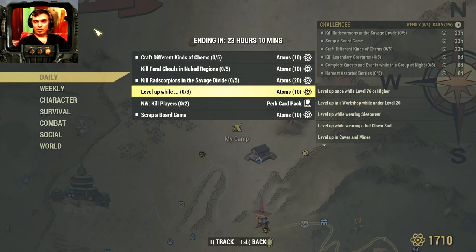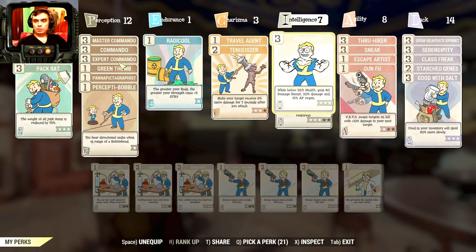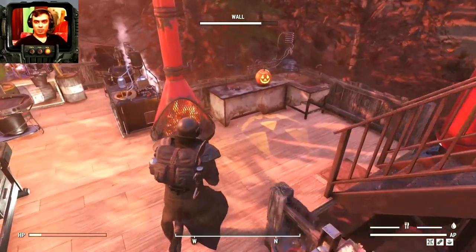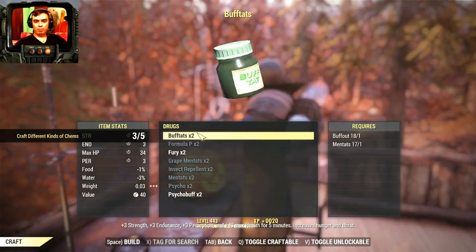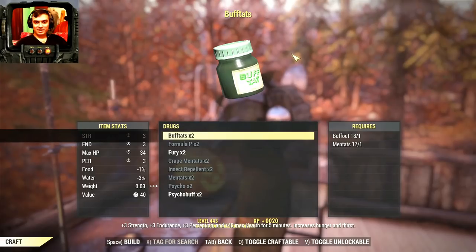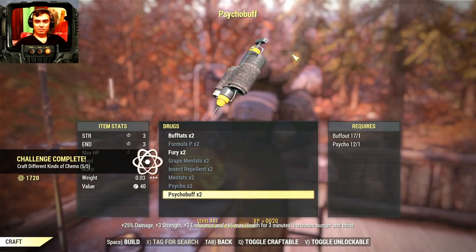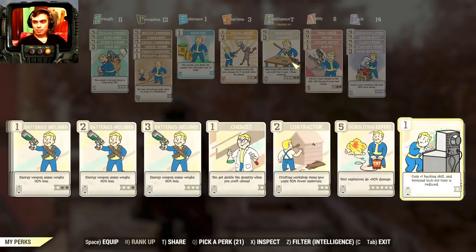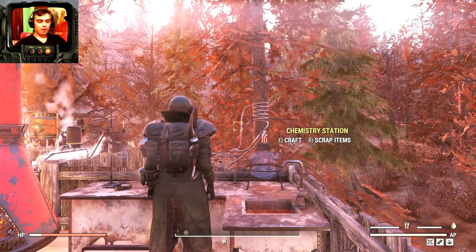I'm pretty sure I'll be able to complete the level-up challenge as well today. Scrap a board game — I'll show you where to find a board game. Let's start with the camps challenge: put on our Chemist perk card and go to the chemistry station. Go to drugs — a Buffout counts as two, then Fury counts as two, and bam, 10 atoms completed.